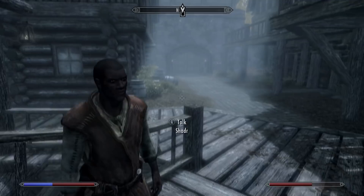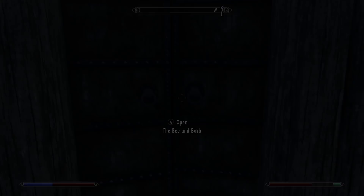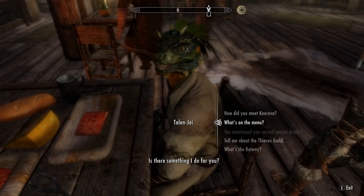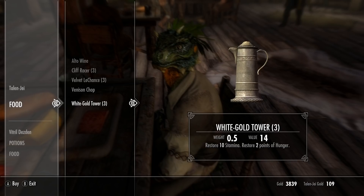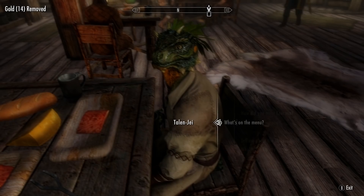Let's check the Bee and Barb once more and see what they have on the menu. Where is Talen-Jei? 'What's on the menu?' 'Depends — are you thirsty, hungry, both?' 'If you've got the coin, you're welcome here. Otherwise, hit the road.' 'What have you got for sale?' 'Drink for the thirsty, food for the hungry.' Argonian Blood Wine — what the heck is this? 40% poison for 50 seconds, can breathe underwater for 50 seconds, stamina regenerates 30% slower for 30 seconds, restores 2 points of hunger. I wonder if that's new or not.